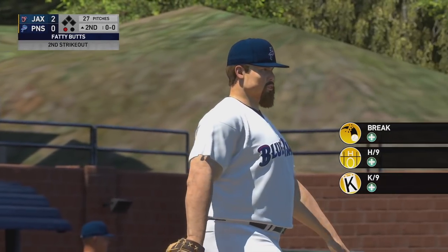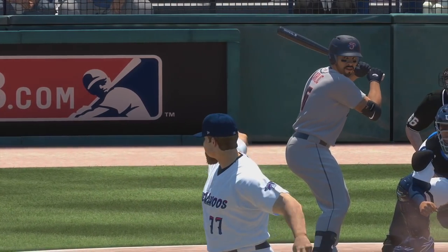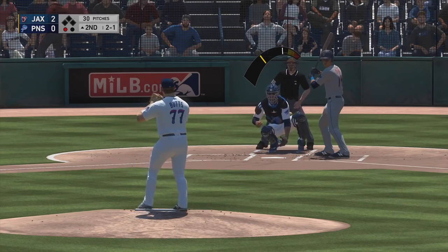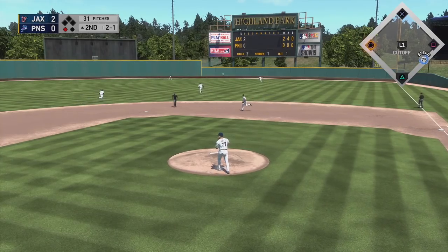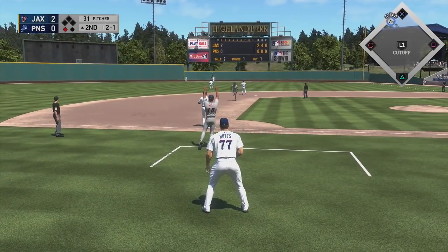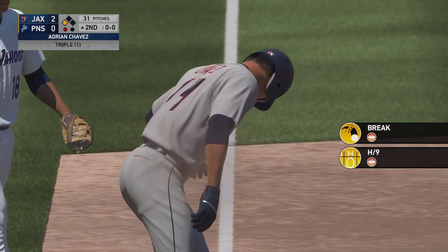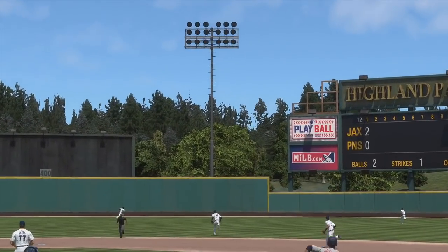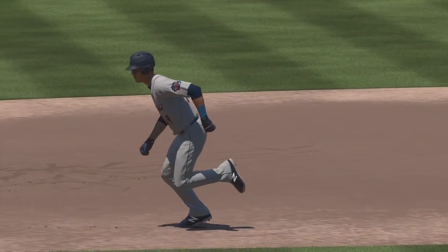Much better way to start inning number two with a strikeout. You see this pitch tailing away from the batter, low in the zone, and he swings right over it for the swinging strike. Three-two count to the next batter — he will put it in play. Splits the right fielder and the center fielder to the fence and he's not going to stop at two, going for three. He'll be safe with a head-first slide. Fatty Butts backing up third base there in case the throw gets away. He just gave up a triple. So now as far as his dynamic challenge — he can give up one hit, but he can't give up a run. That's a problem with a runner at third base and one out.